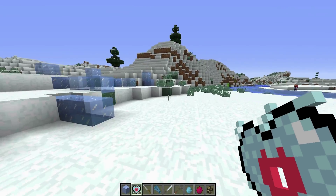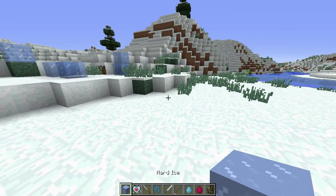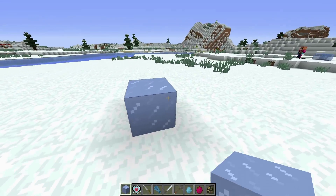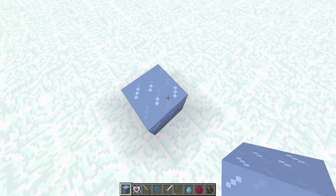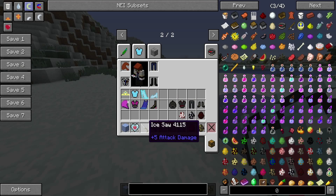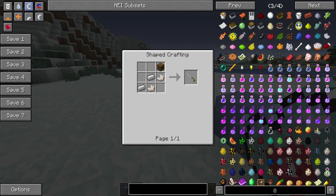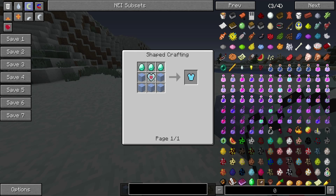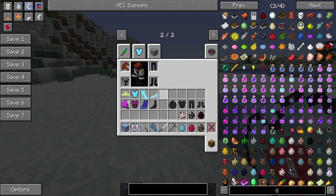Moving right along — in ice biomes or wherever you can find ice, you'll be able to find a new block called hard ice. This ice is different because when you mine it with an ice saw — here's the craft recipe — it has a 5% chance of giving you a frozen heart, which is used in the craft recipe for these armors and for future items in the mod.